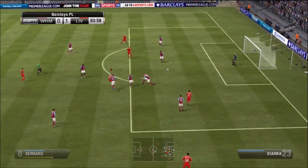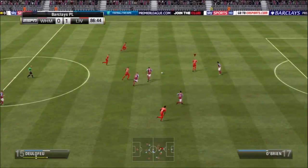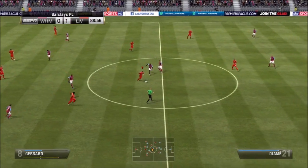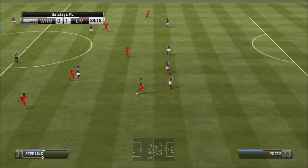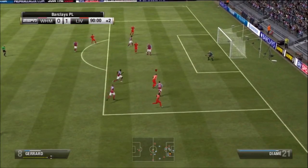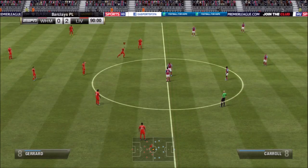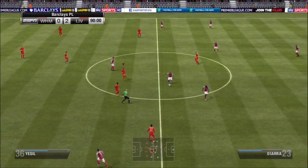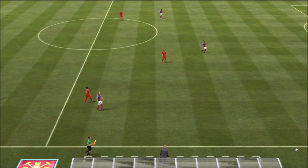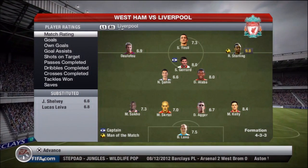We really needed the three points and it was getting close to a nil-nil draw. As the game winds down we're trying to find an insurance goal. Nuri Shahin gets an opportunity, cuts in on the defender, takes his time and just puts it wide. Then Steven Gerrard finds Raheem Sterling, who uses his speed on the wing to create space, cuts back in and finds Gerrard again — plenty of space — and puts that one right past Jaaskelainen. Two goals in the last ten minutes give us the win, a tight game overall but we get the three points.